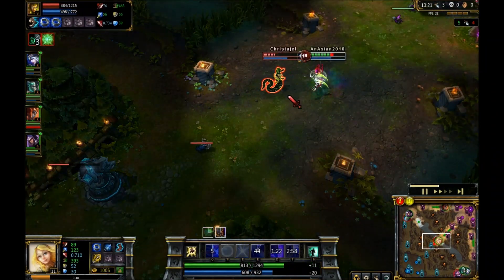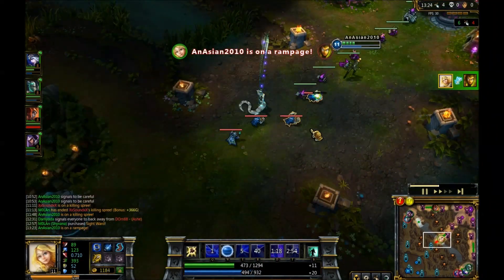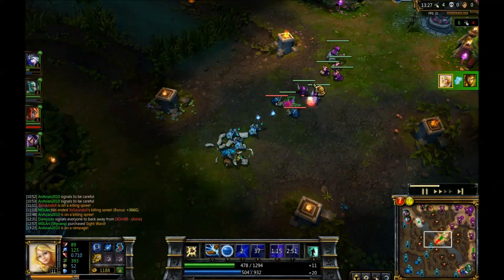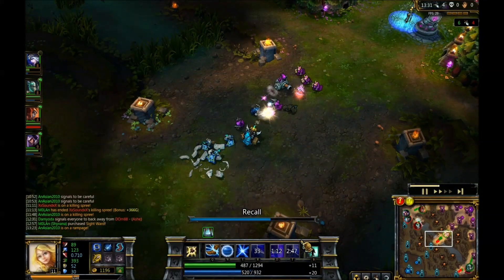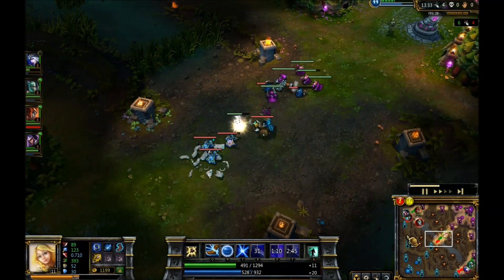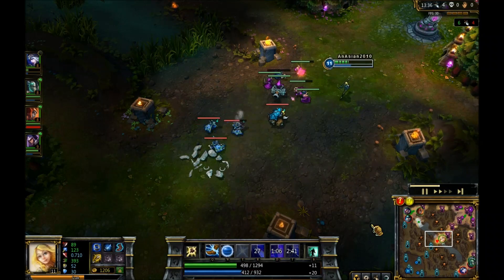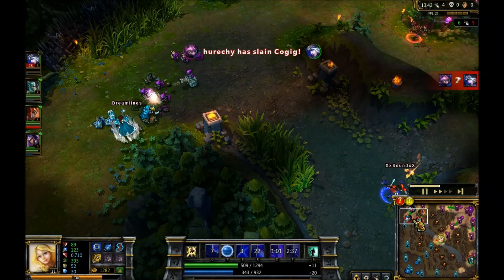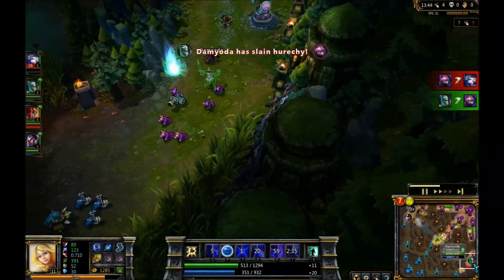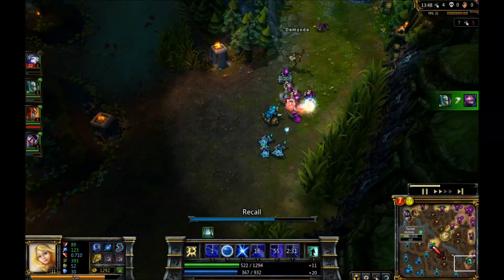That was poor timing for the ultimate. I'll just cast out my E for the auto attack after, and there's another kill. This Cassiopeia is just not doing too well at all — I don't know what she was thinking pulling out her ult, she was in no way in the right position. That was not the right time. Fiddlesticks over here got the kill.